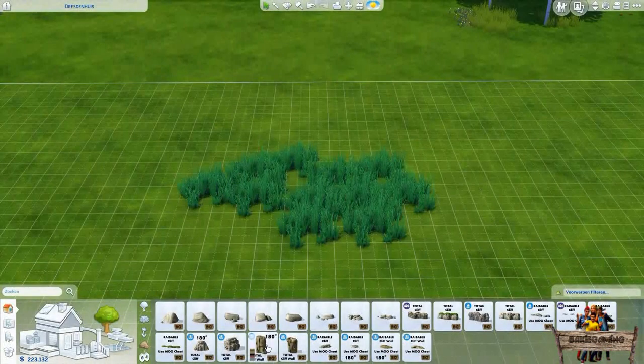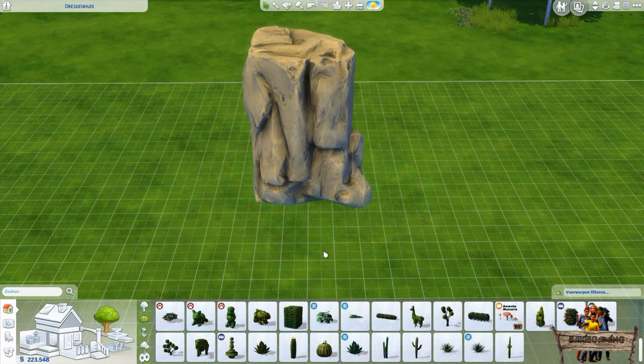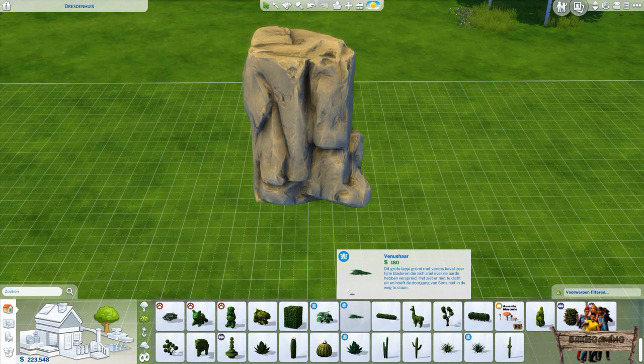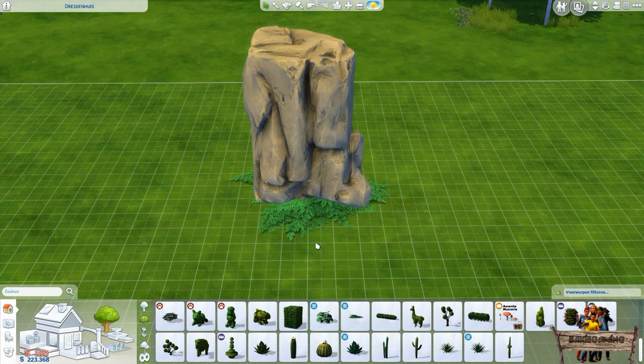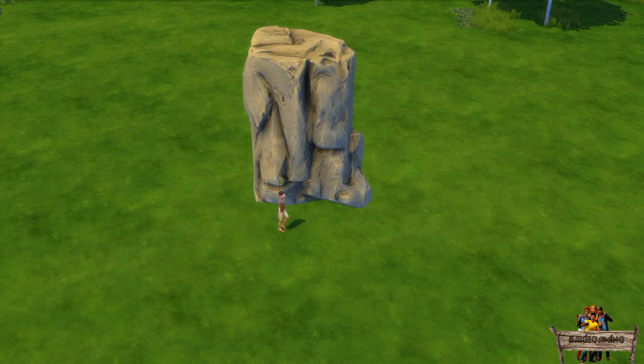When placing them in build mode you don't have to worry about other objects standing in their way. This also works the other way around — when placing a plant right underneath it, for example. That objects can be placed right through these rocks doesn't mean that sims will walk straight through them too. Just like with other objects, they will walk around them.